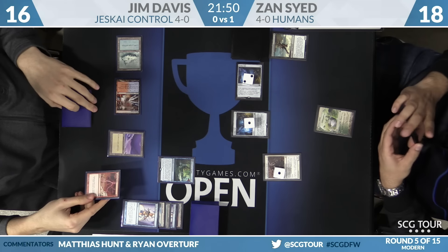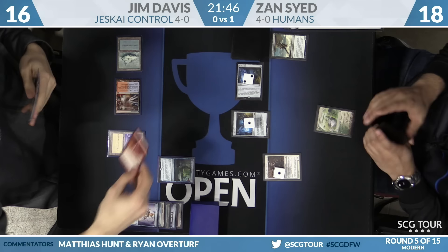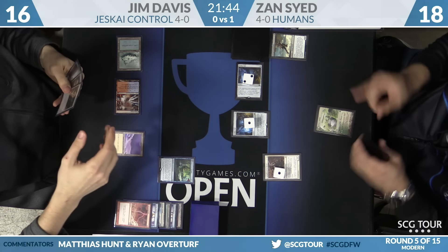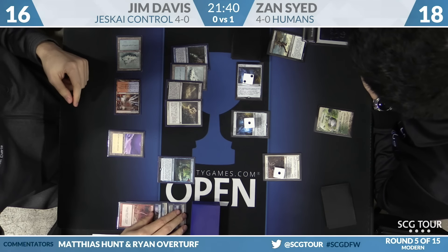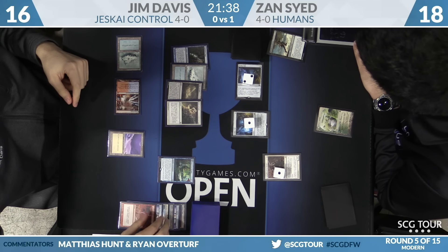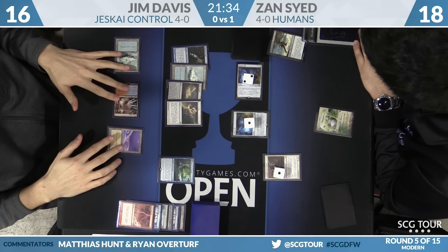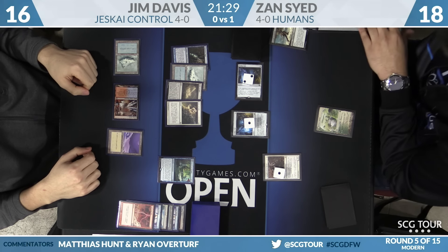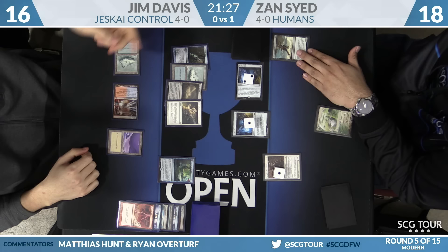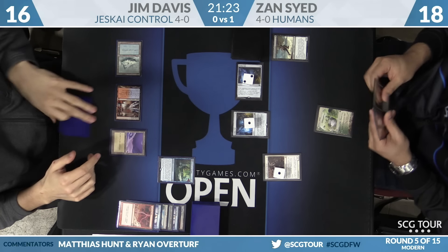Because the Freebooter is a new card and not Mesmeric Fiend, Zan gets to look at the hand but not take anything — though he still gets to see it. Jim's hand: Snapcaster Mage, Island, Field of Ruin, Path to Exile. If Jim wants to cast Path this turn, he could flip Azcanta, but there's no way he wants to give Zan a land here. With two Vials, it's not the worst thing.